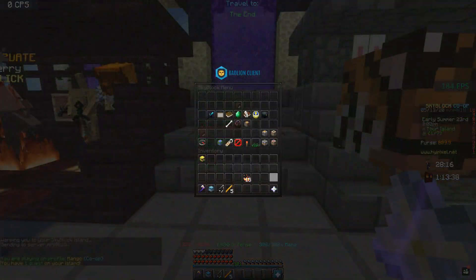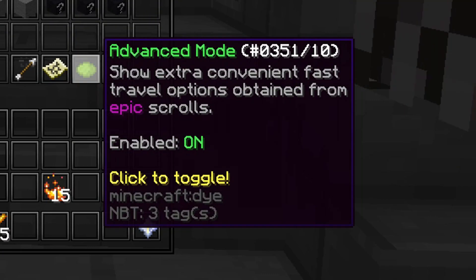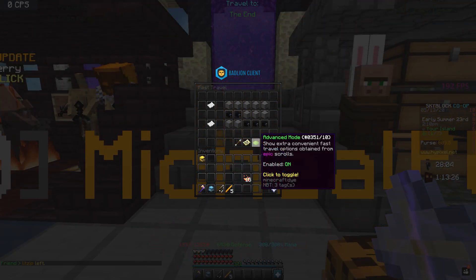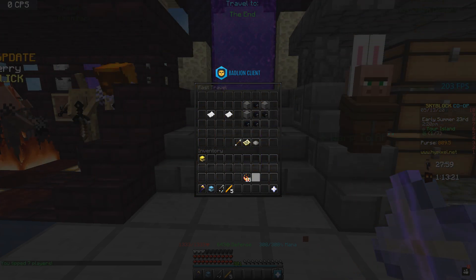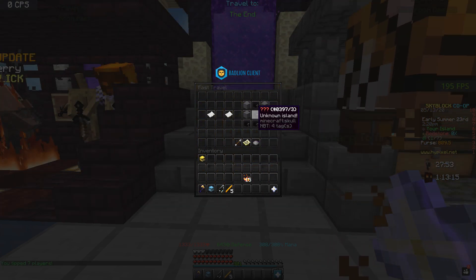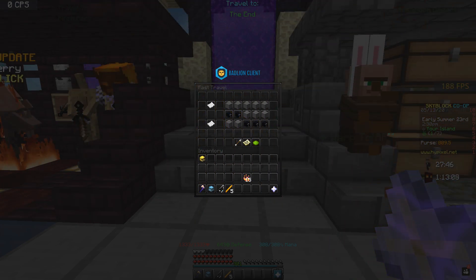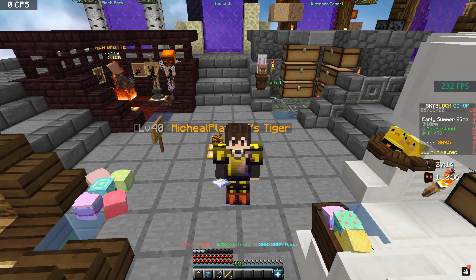I'm pretty sure you can't craft portals anymore because those recipes have been replaced by the scroll recipes. Also, one very pay-to-win feature: if you click on this advanced mode, it's for MVP+ only. If you don't have it, you won't be able to access it. So without it, you only have access to this many scrolls, but with advanced mode you have roughly double, including access to specific places like the Crypts.